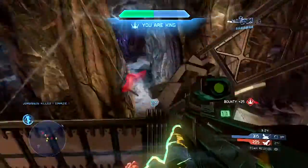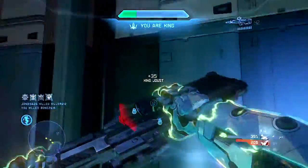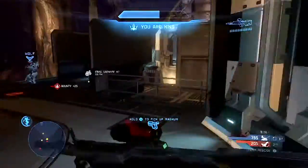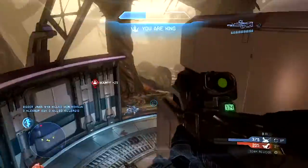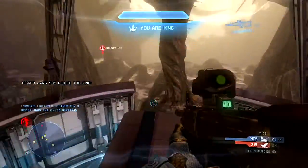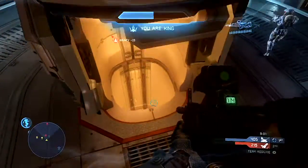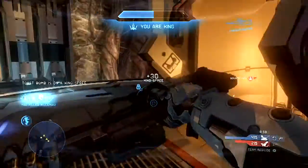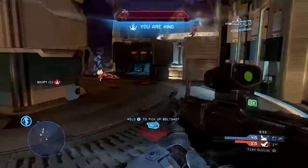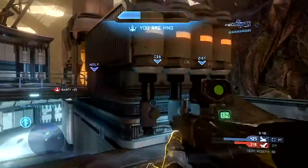I could have easily gotten naded out behind the lift. A nade could have been there — I was one shot, boom, dead. Right there, there were three grenades under my feet. With Thruster Pack, yeah, I could have Thruster Packed out of the way, but with Jet Pack I did it just as effectively. I took zero damage from it. So there was really no difference between having a Thruster Pack or having a Jet Pack in that situation. It didn't matter — I still took no damage and it was fine.